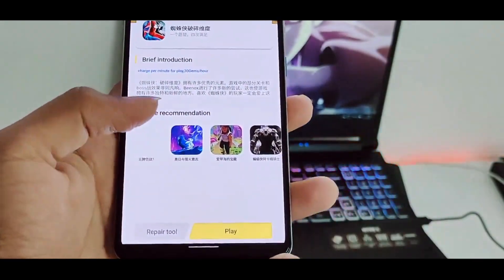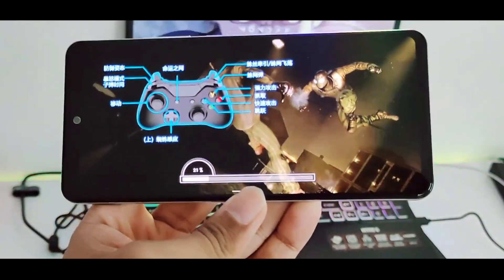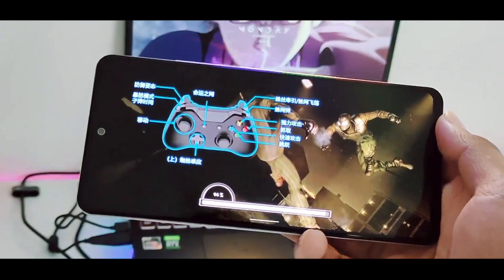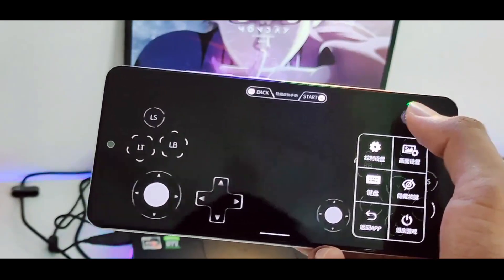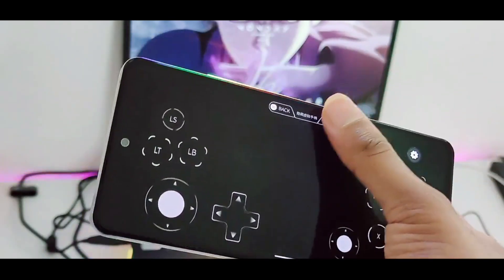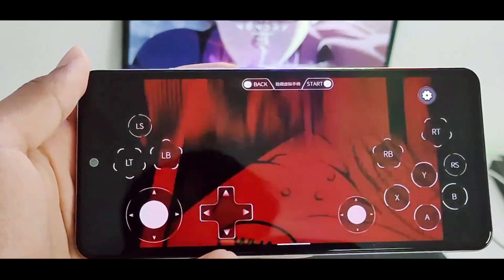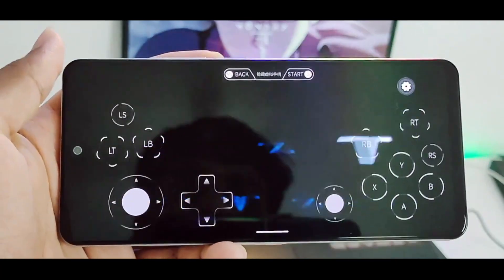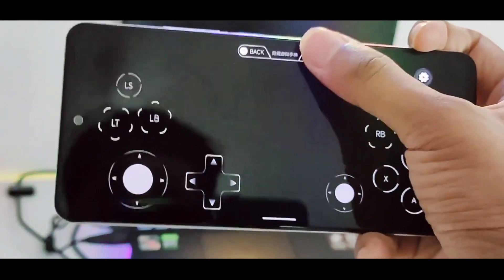Now let's go ahead and try playing Spider-Man, because its latest movie has just been released. Click 'Play' and it will take some time to load — that's how simple it is. I'm showing you guys hands-on gameplay so that you believe it actually works. Here we go, our game will start. The ms is showing zero ms, which I haven't seen before. Our game has successfully loaded — as you can see, we are playing the Spider-Man PS4 game on our Android devices. Let me go ahead and skip the intro.